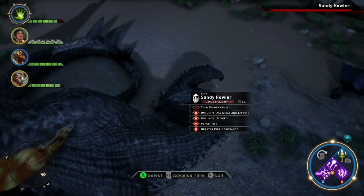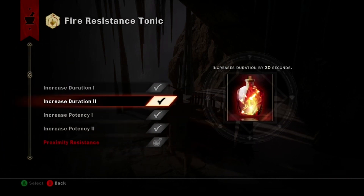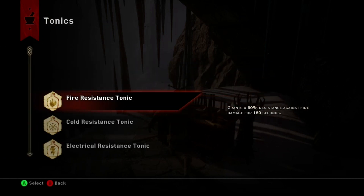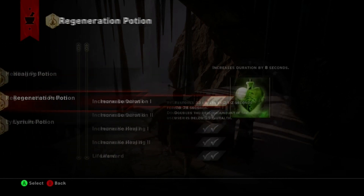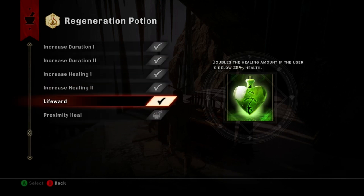From all that, let's hit the tonic table and prepare ourselves for a long fight. As I covered before, this is a fire dragon, so you're going to want the fire resistance tonic to help save some frustration. I highly recommend upgrading the duration of your tonic to its max. We've already established this will be a long fight, so you'll want your tonics to last as long as they can.